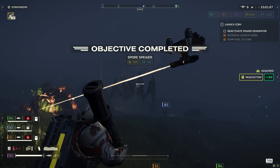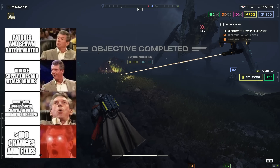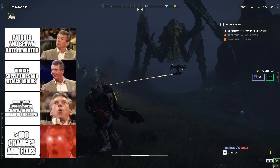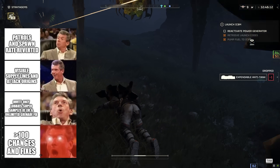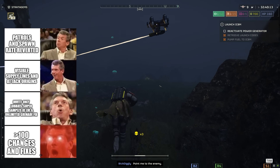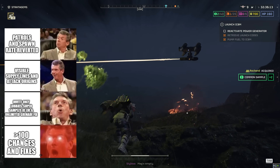It does look like this is categorically the largest update patch-wise the game is going to have. This is the meme in question, posted by Twin Beard, community manager, over on the official Discord in the announcements channel. He says: patrols and spawn rates reverted, visible supply lines and attack origins, invite-only lobbies, super samples at level six, unlimited grenade fix, and over a hundred changes and fixes.